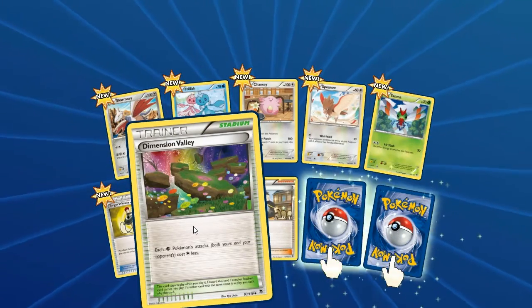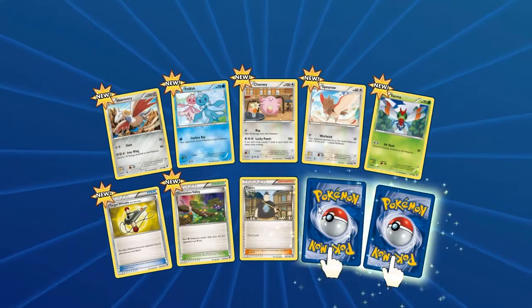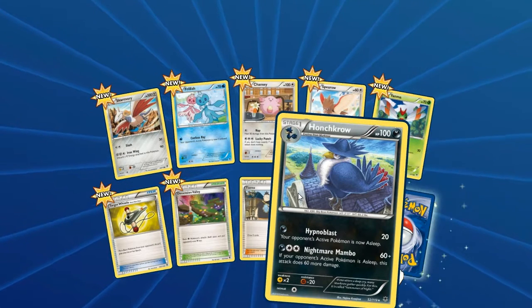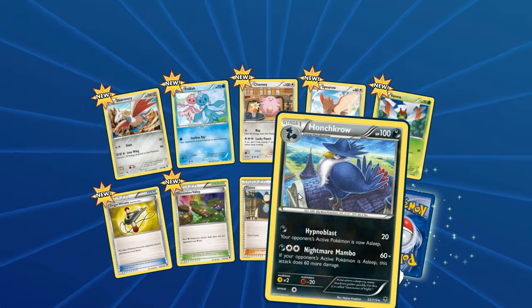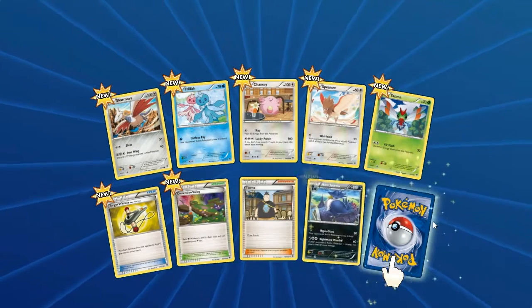I've seen Dimension Valley before. Tierno. First card — Honchkrow! I haven't seen Honchkrow in a long time. That's a really good card. It puts your opponent to sleep with one move, and then the other move does 60 more damage if it's already asleep. So that's 120 — that's awesome.